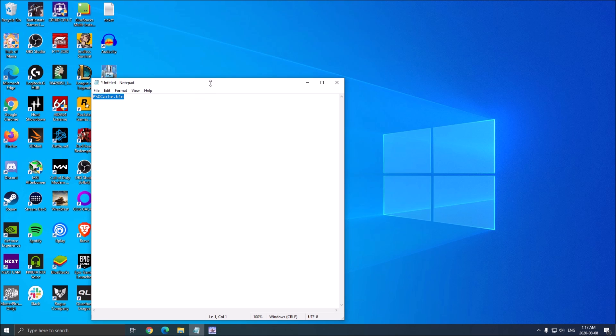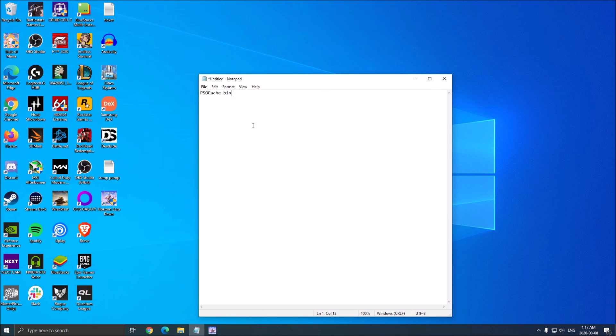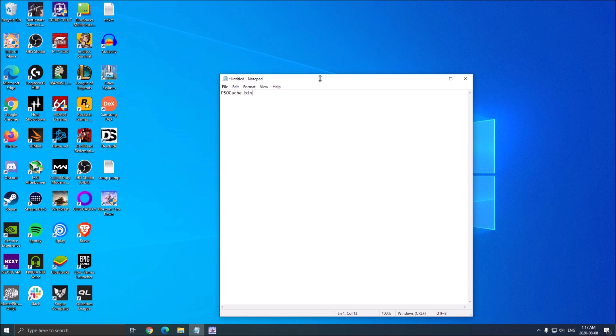First of all, before starting, if you have any issue with your game like crashing and stuff like that, search for the PSOCache.bin in your game folder and delete this file. It will be approximately 1.4 GB — it's your cache, your shader. Just reopen the game and it will re-optimize and recompile your shader, which will help a lot. Also make sure that you have space on your disk drive. The game is like 60 or 70 GB, but you need more space to install your shaders. If you're crashing in the optimization section of the game, it's probably because of this.